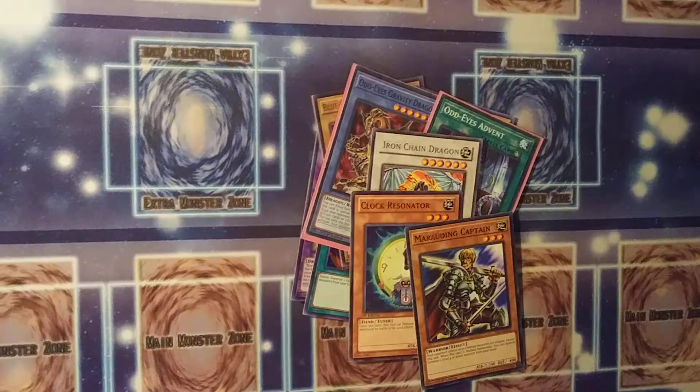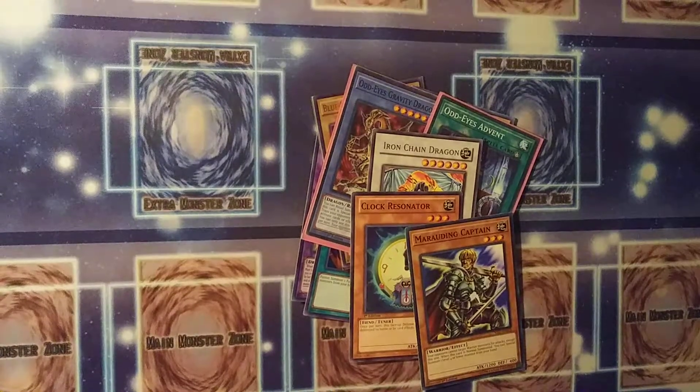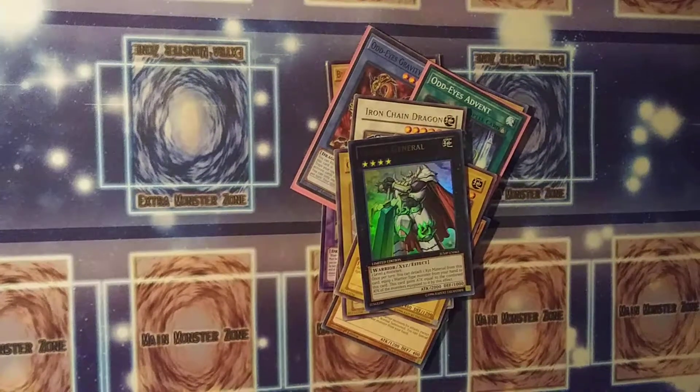Fast forward to the next generation, where we're introduced to Xyz monsters. You got two Celtic Guardians? Stack them on top of each other and you get a black-bordered monster.